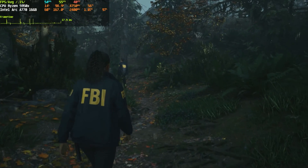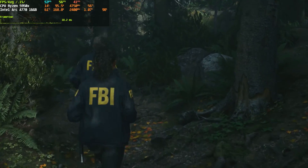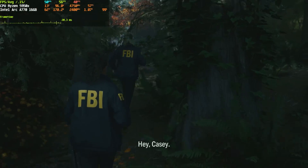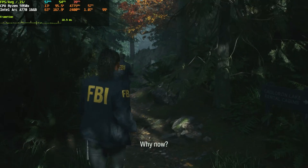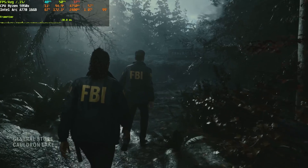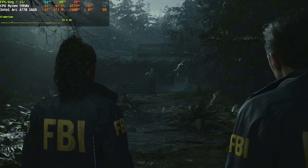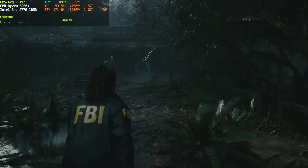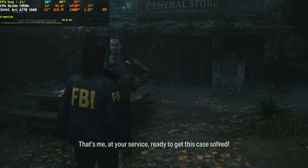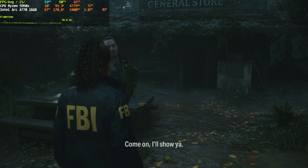Let me quickly set global illumination to low — even though the optimized setting is medium — to see if we gain some fps. With GI set to low, we're still hovering around 50fps. So with the PlayStation 5 optimized settings it's not quite there like PlayStation is, because even Digital Foundry showed that most of the time it's 60fps but the game can drop to around 50.